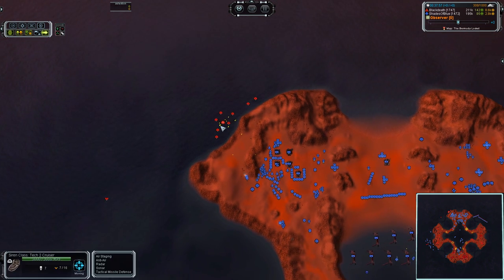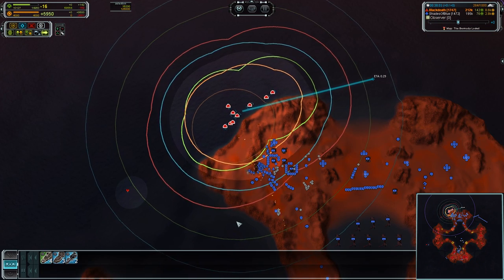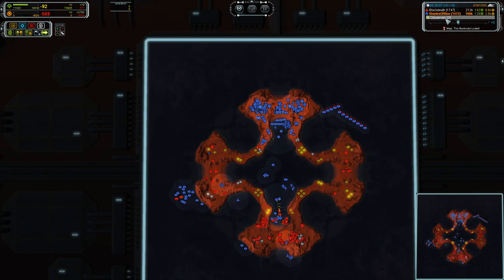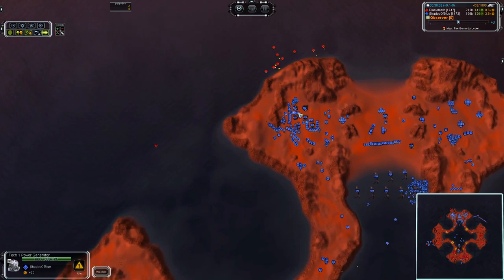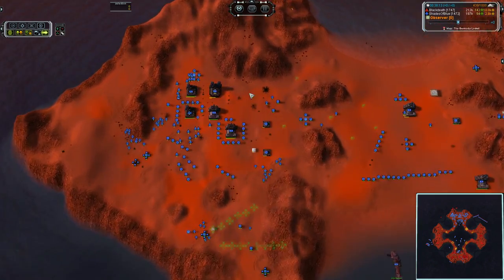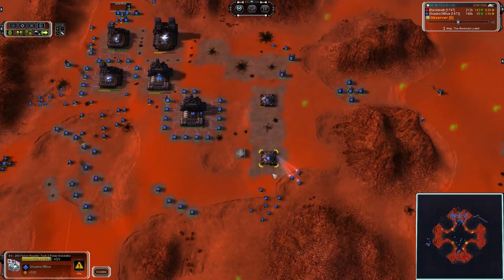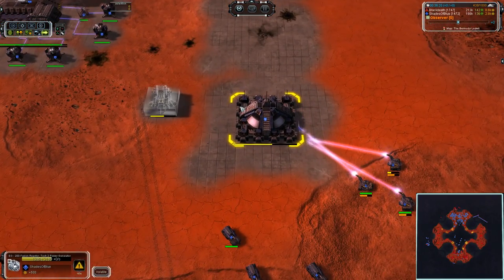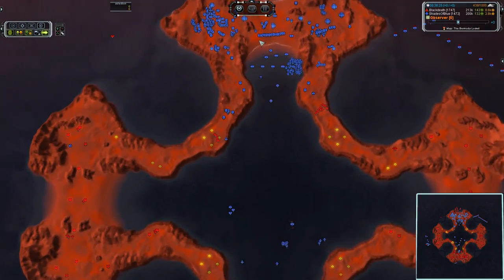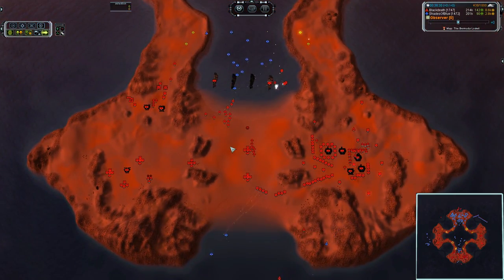This is slightly worrisome though. I don't know why Black Death is not parking these naval units where he has clear access for a firing solution. The power stall is real. SAMs coming online to guard against that kind of thing happening again. A T1 engineer is healing up this P-Gen to hopefully prevent it from going explodey. You definitely don't want to leave low health P-Gens in your base — that's a recipe for disaster.